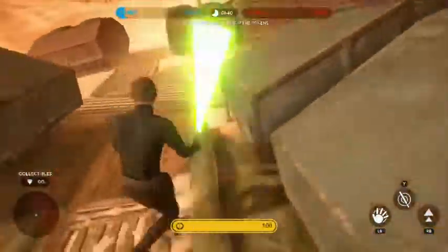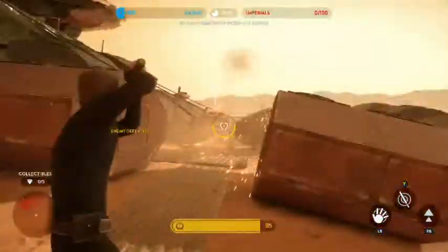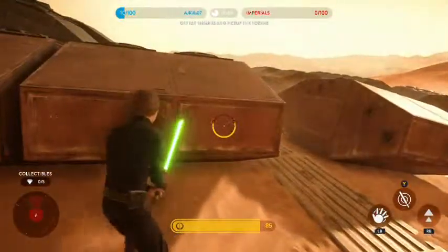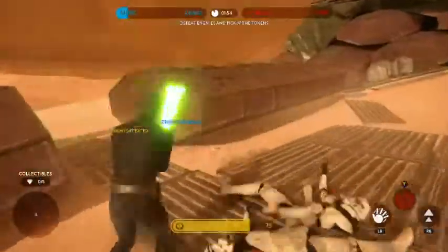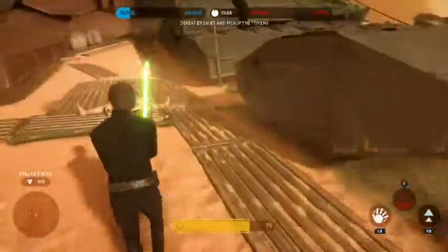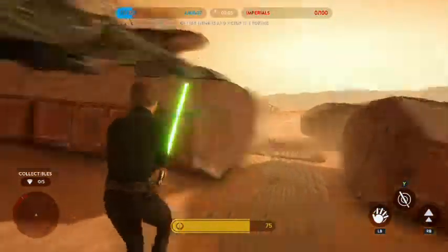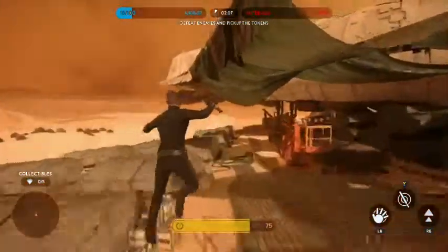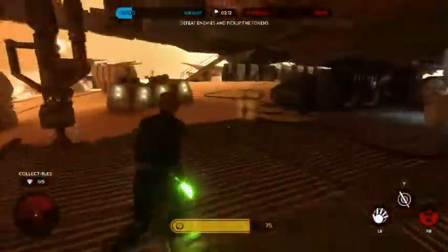One thing about blaster bolt deflection: it does not deflect rockets — you will get hit in the face, so be very careful. You cannot deflect rockets at all. There are also other weapons like the cycler rifle and the plasma cannon or plasma rifle; be very careful of those as they can do heavy damage and I don't believe you can block those either.